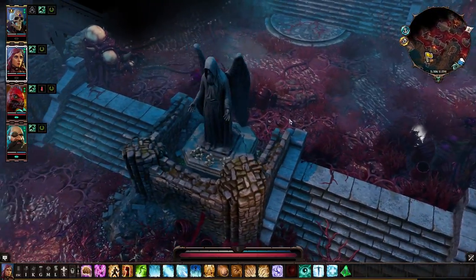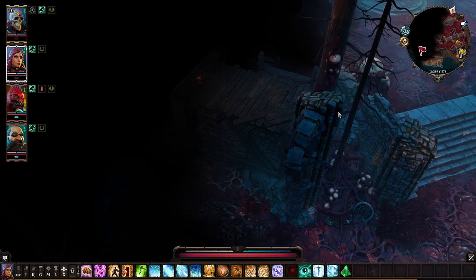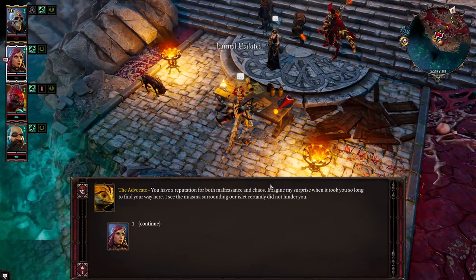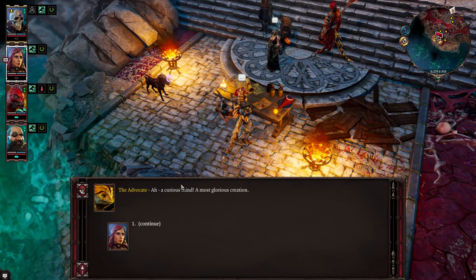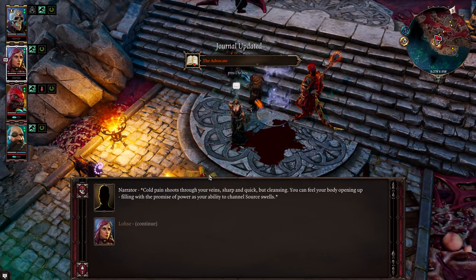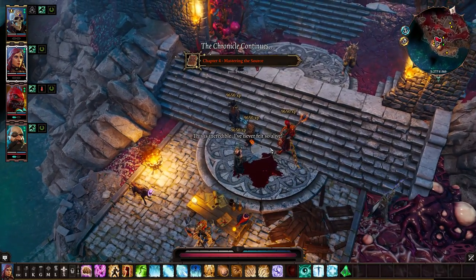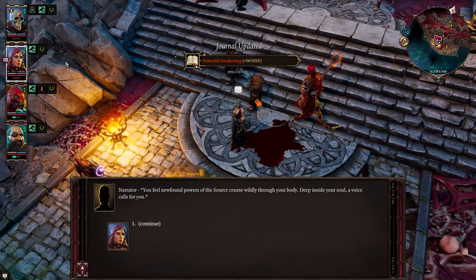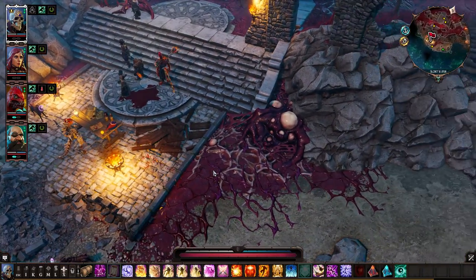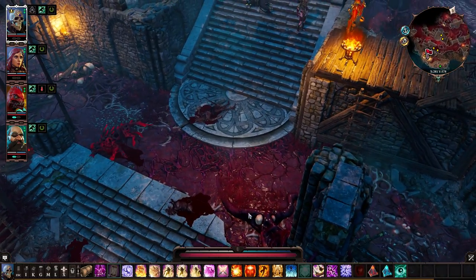From the Blood Moon Island waypoint, come back to the entry point and head west then south — try not to go into the middle of the map by the big tree, as that will trigger combat. You'll find the Advocate over here, who will give you an extra source point and help you through the plot. That gives you 9,500 experience. We got another source point right there and a little bit of experience doing that.